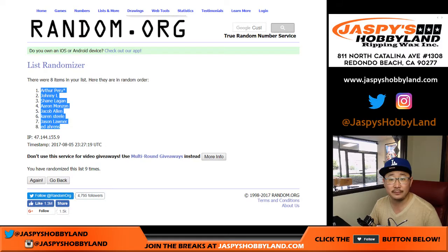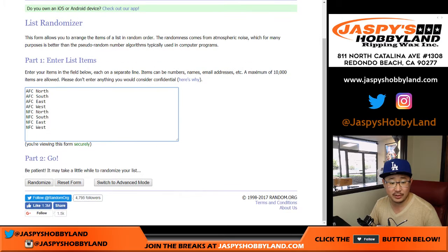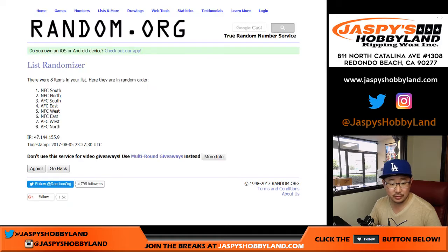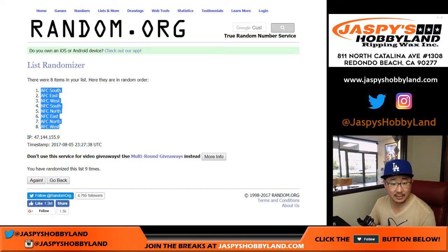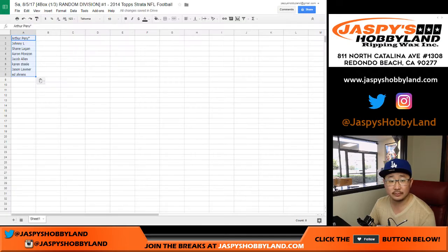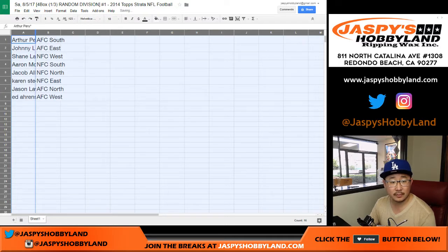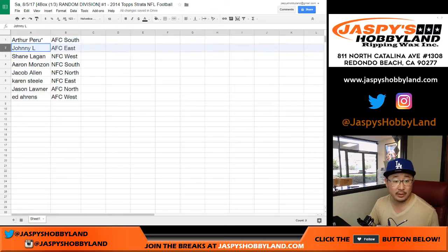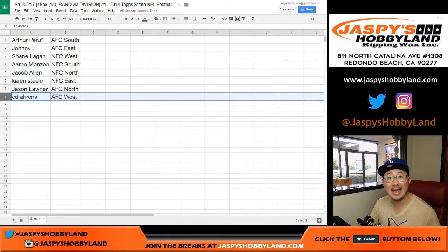Four and a five, nine times for the divisions. AFC South on top, AFC West on the bottom. So there you go: Arthur gets AFC South, Johnny gets AFC East, Shane gets NFC West, Aaron gets NFC South, Jacob gets NFC North, Karen gets NFC East, Jason gets AFC North, and Ed gets AFC West.